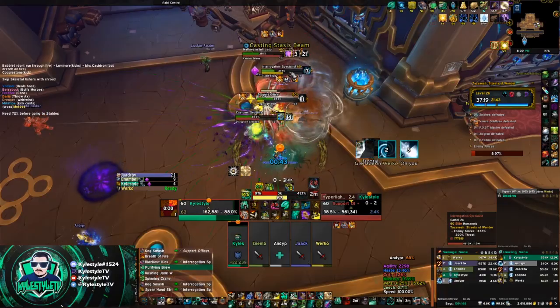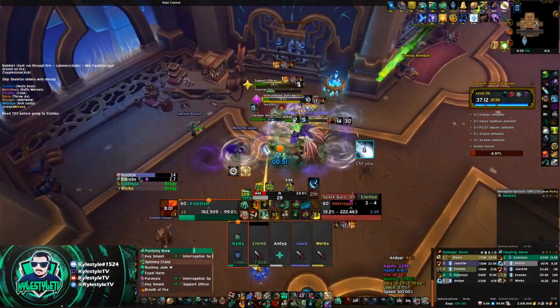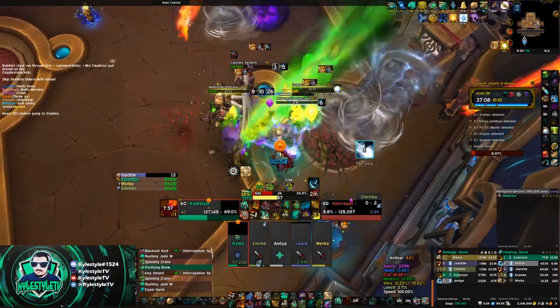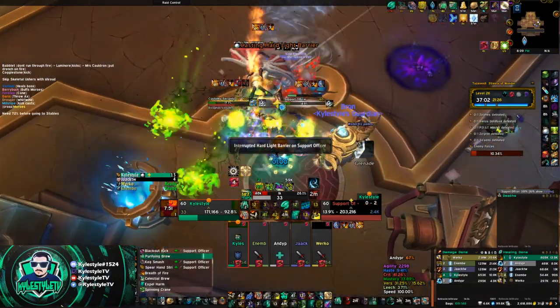Generally when I'm tanking this, I'll assign whoever the melee DPS is to get Star, and I'll take care of Purple. If I'm doing it with my regular group, they already know their assignments, so generally I'm going to be the kick on Purple. Just get used to doing it that way.